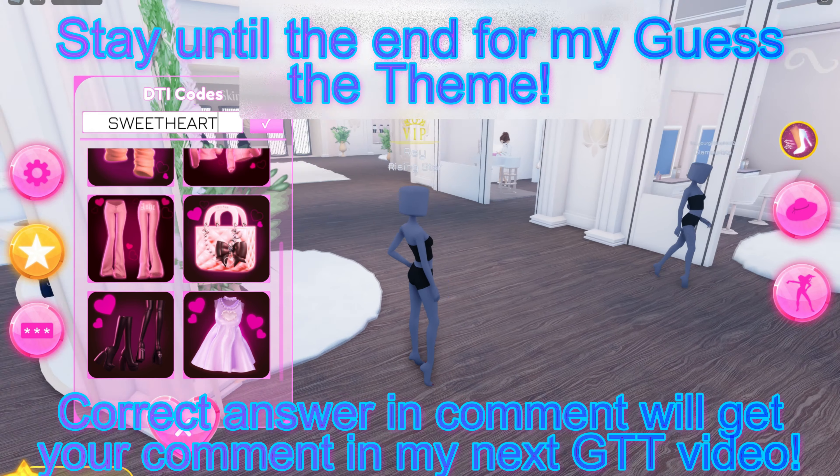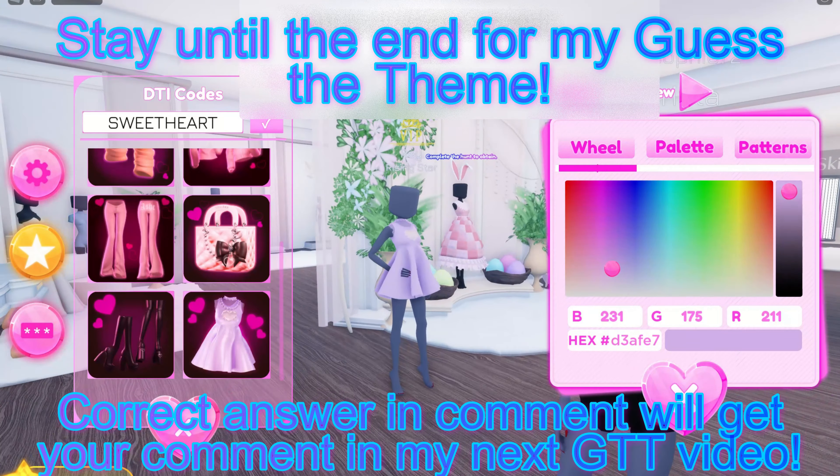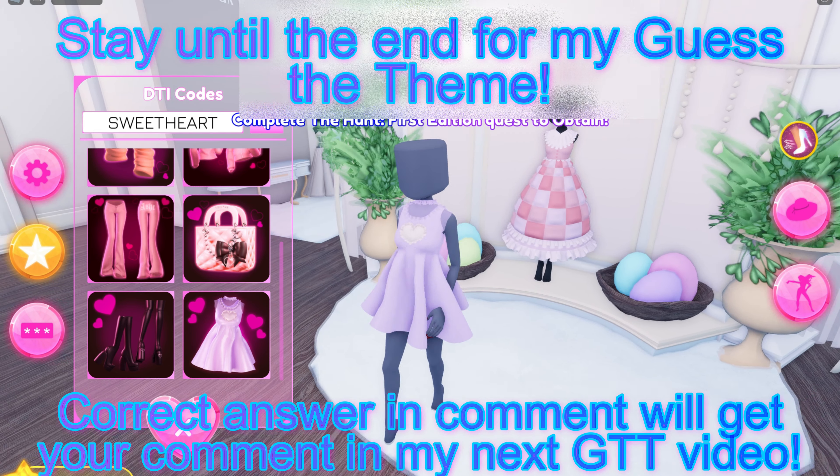It is this cute little dress here. I'll put it on so you can see. So this is what you get for the code. And then behind me, this is what you get after you complete the hunt — you can't put it on until you complete the hunt.